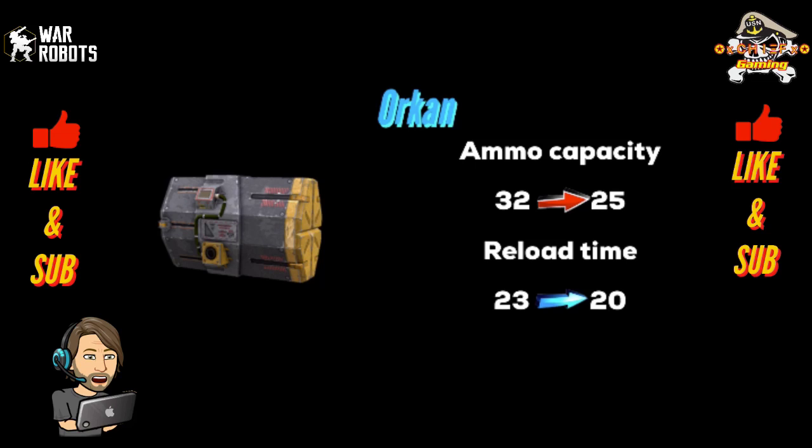The first weapon we're going to look at is the Orkin. They are going to be lowering the ammo capacity from 32 rounds to 25 rounds. For this video, anything with a red arrow is a nerf and anything with a blue arrow is a buff. The Orkin received both a nerf and a buff — by nerfing the ammo capacity, they are decreasing the full reload time from 23 seconds to 20 seconds.